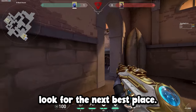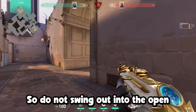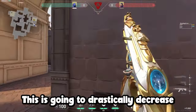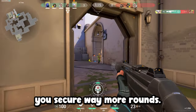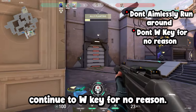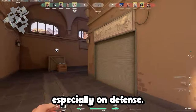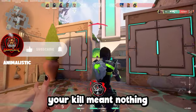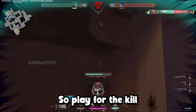Now, if you can't find an area like this, look for the next best place, and always be aware of your surroundings. Do not swing out into the open — be actively thinking about where the enemies can swing you from. This is going to drastically decrease the amount of times you die in game and help you secure way more rounds. Also, don't just be aimlessly running around the map, and if you do get a kill, don't continue to W-key for no reason. Group up with your team and play numbers, especially on defense. There is no reason for you to push forward and die after getting a kill — if you do this, your kill meant nothing and you actually ended up hurting your team more than helping them. So play for the kill and don't get too greedy.